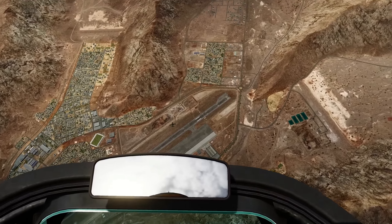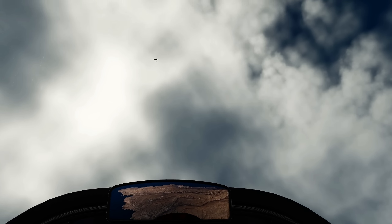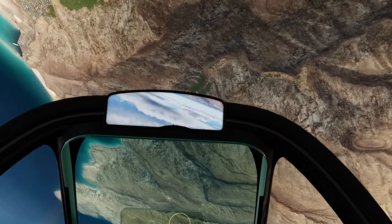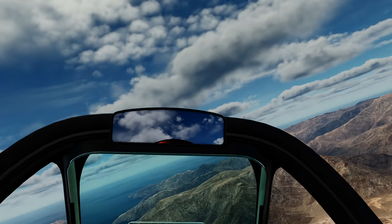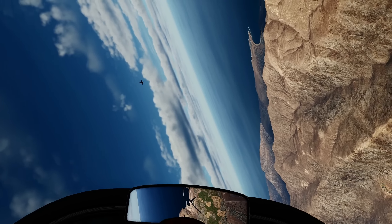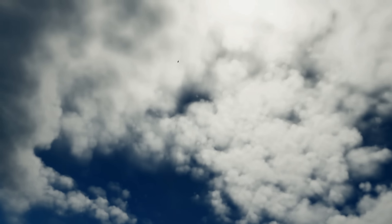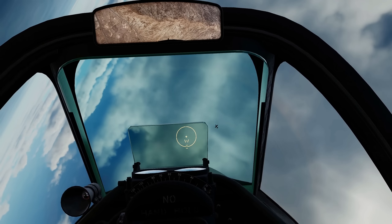I'm starting to control the fight now. Both got 50% fuel. He's doing big, extending, fast vertical loops. Not much altitude to compete with that so I'll just wait for him to come down. Looks like the MB339 is going to be forced to do a high energy fight and the warbird is just going to sit and turn inside him. Typical warbird versus jet fight.